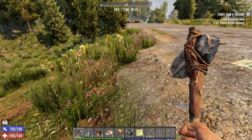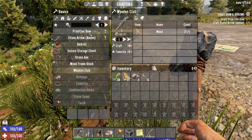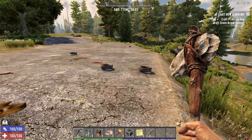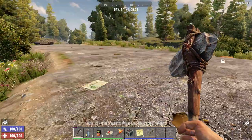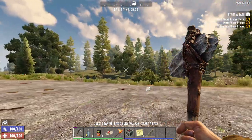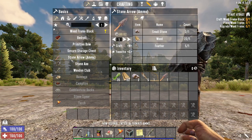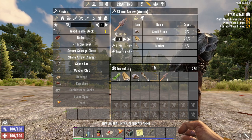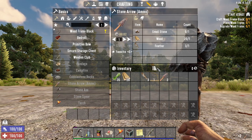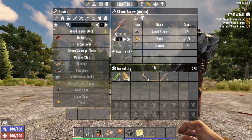Keep hold of eggs for when you start cooking. You can now see it's telling us to craft a primitive bone bow and craft a stone arrow. They changed it so you only have to create one of each, but I recommend creating as many stone arrows as you can because it won't be long until we have zombies around us. I'm going to craft two more - only three total, which isn't much for killing zombies, but if you put three arrows into a zombie you only have to hit him a couple of times with the club.